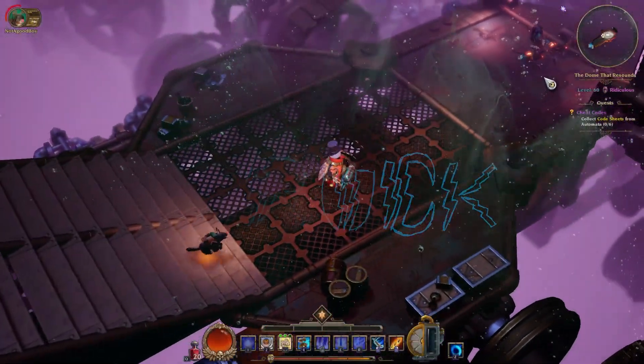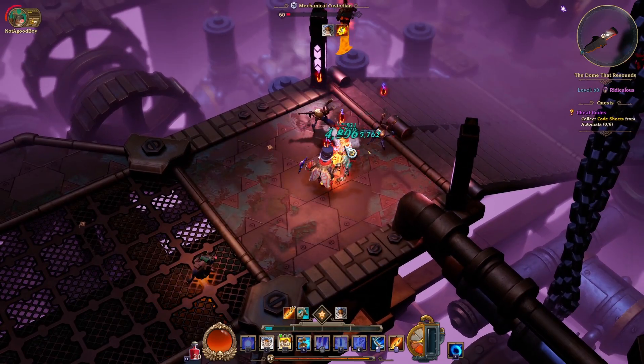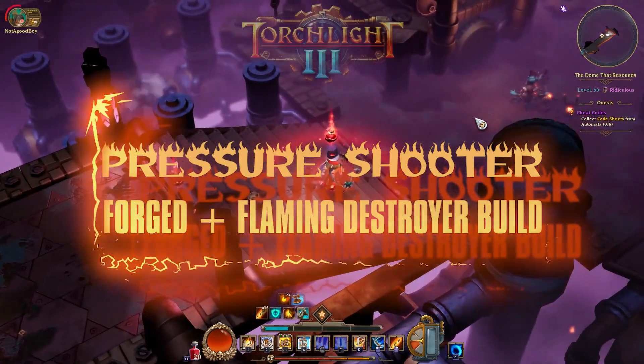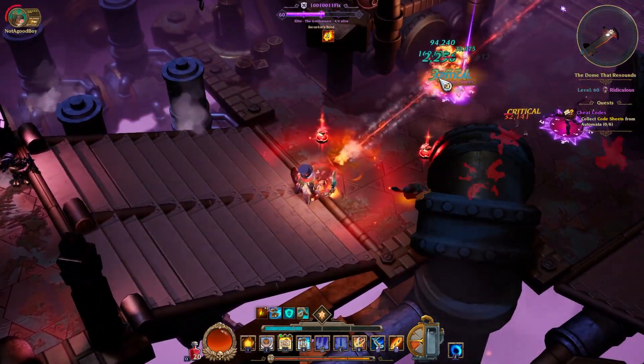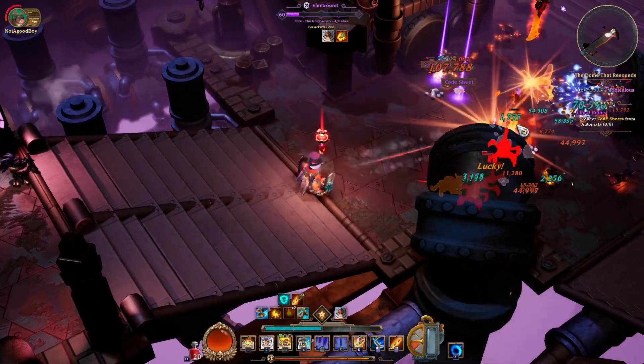Hello again Struck, welcome back. Bringing you another build video for the recently reworked Forged subclass in Torchlight 3 — this is the Pressure Shooter, which as the name suggests is a pressure shot build, and I'm using the Flaming Destroyer as a subclass.